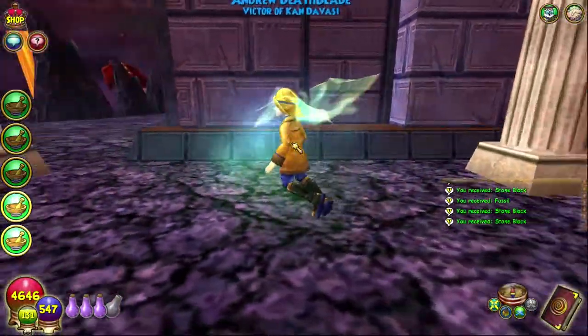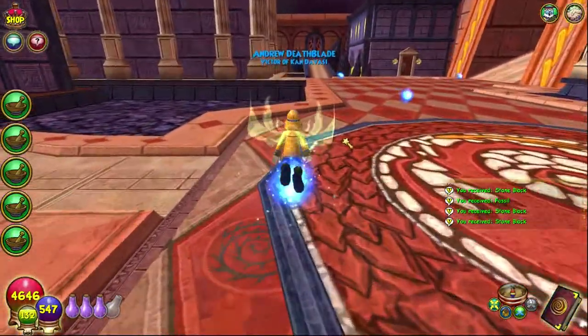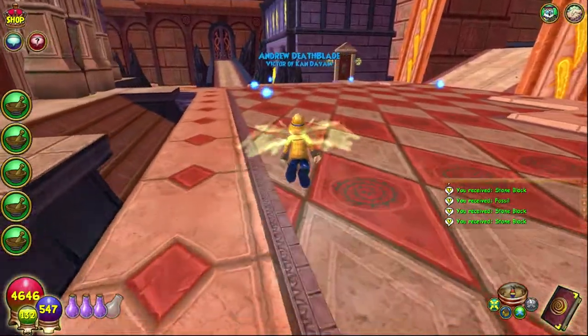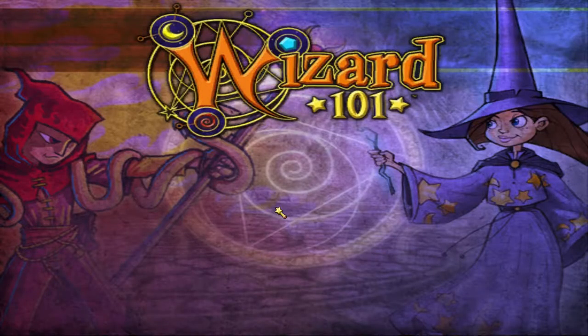You just hop worlds and get them. There's usually about three stone blocks and two ore generally. Then you just switch worlds and continue going through there.